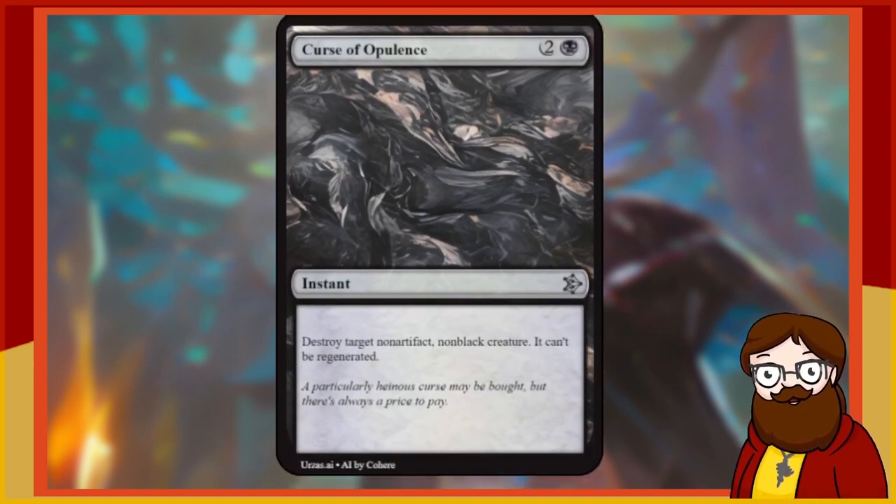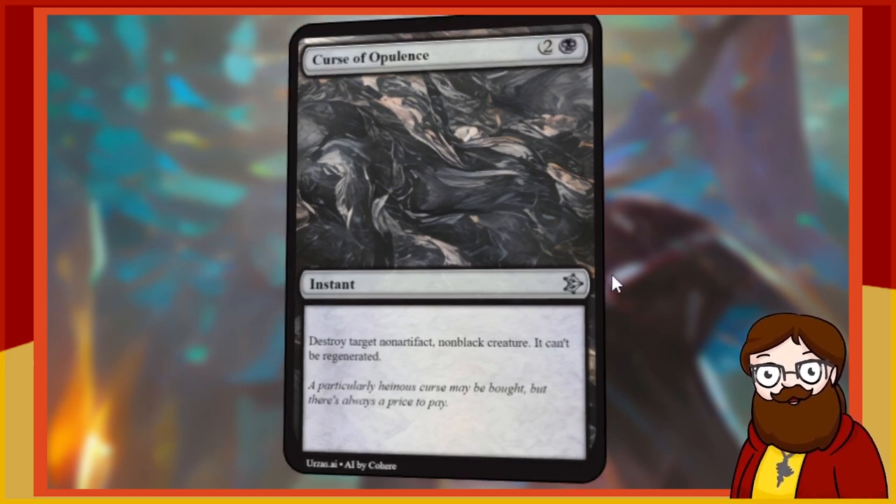Curse of Opulence — that's a real card — is a 3-mana black instant. Destroy target non-artifact, non-black creature; it can't be regenerated. Not only is this the name of a real spell, it's just worse than Murder. In limited I'd absolutely run it, but I'm not excited about it. Let's try — we can do better.